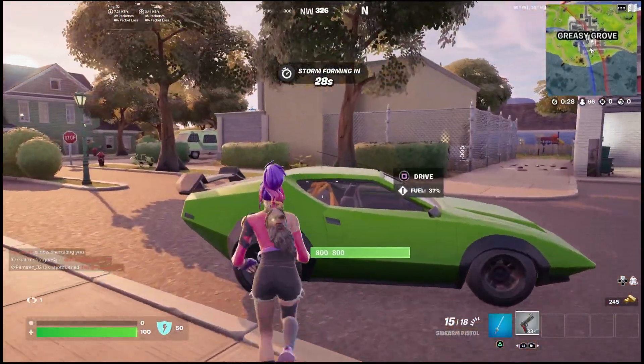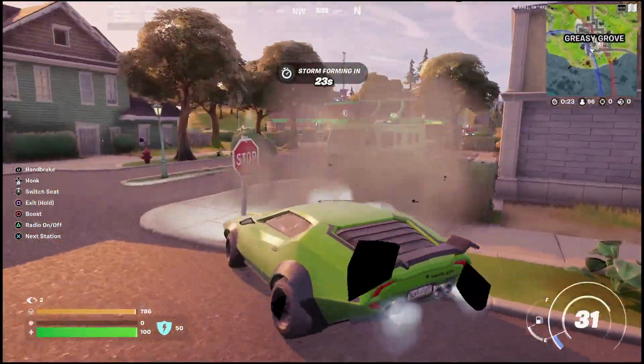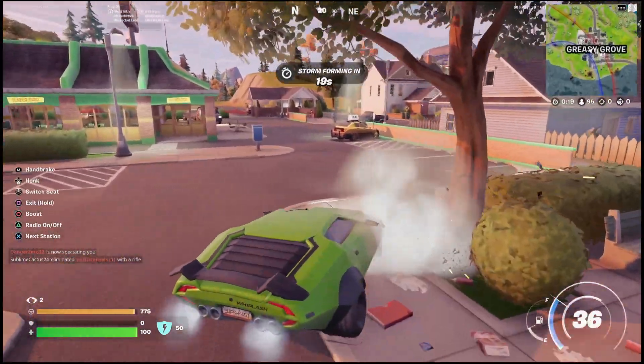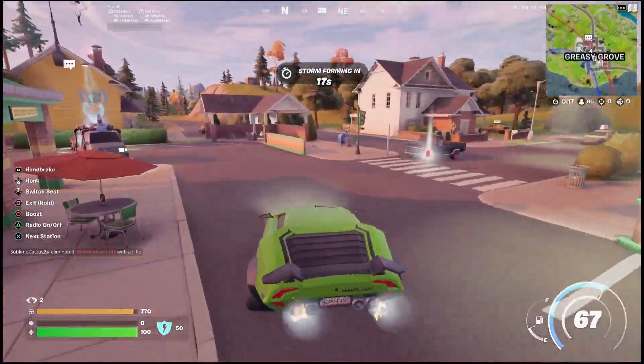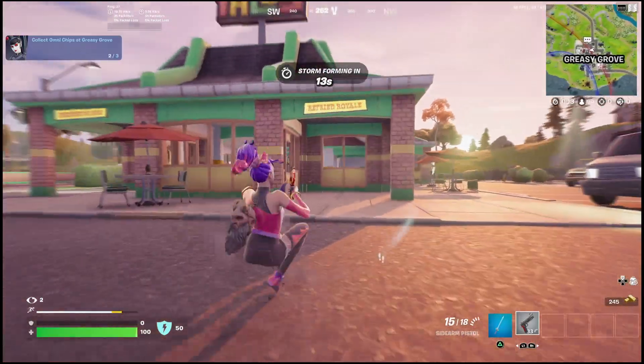After that, go to the burger shop and you'll find the other two coins basically right next to each other. I chose to use a vehicle just to keep myself a little bit safer in case somebody else tried to take me out. As you can see, the Omni Chip is located straight in the middle of the road — you can drive right through it if you want to.